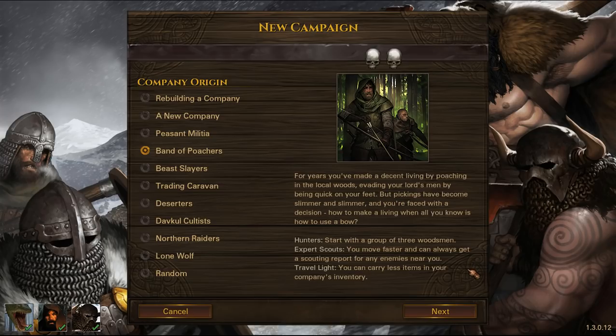Two skulls. Hunters — start with a group of three woodsmen. Expert Scouts — you move faster and can always get a scouting report for any enemies near you. Always getting a scouting report is really useful. Travel Light — you can carry less items in your company's inventory. I tend to carry everything I find, so that would be a major issue for me. I would like to try this at some point, but probably not on camera as my initial campaign.